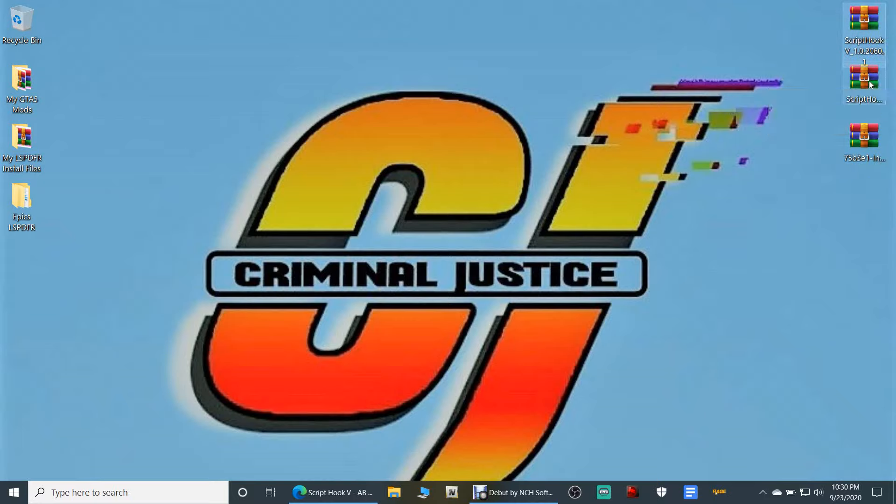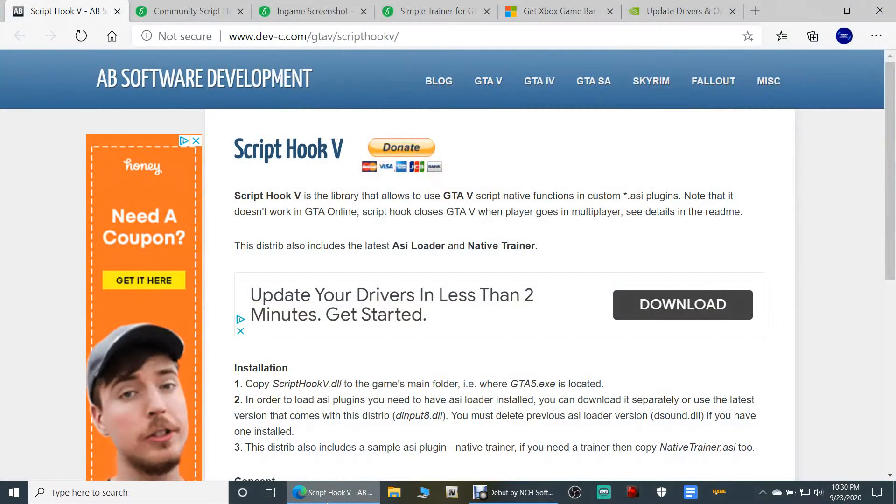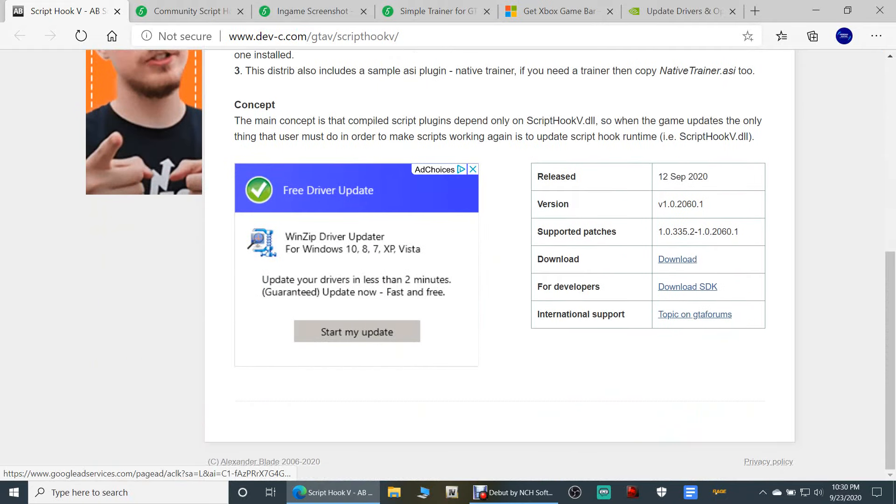ScriptHookV is going to be one requirement, ScriptHookV.net is going to be another, and then the in-game screenshot itself. Go ahead and click the link down there. We're going to have a lot of links up here. Go ahead and click down, you're going to download ScriptHookV — scroll down and click download right here, then just download it and put it somewhere where you know how to get to it.